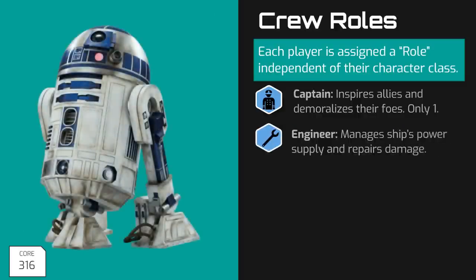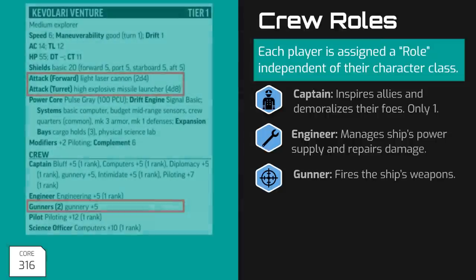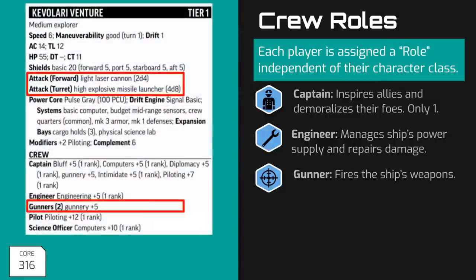The Engineer role is all about buffing the ship and managing its power, and also repairing the ship's damage. Gunners are responsible for aiming and firing the ship's weapons. Generally speaking, each ship's weapon mount cannot fire more than one time per round and can't have more than one gunner each. So for example, the sample Kevallari Venture has two weapon mounts and two gunners assigned. Each of them can fire a different weapon, but they both can't control or fire the same weapon in the same round.